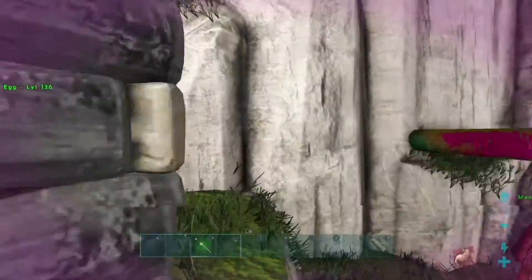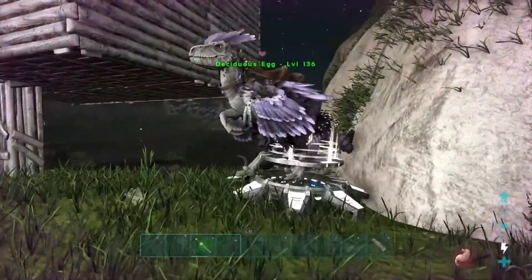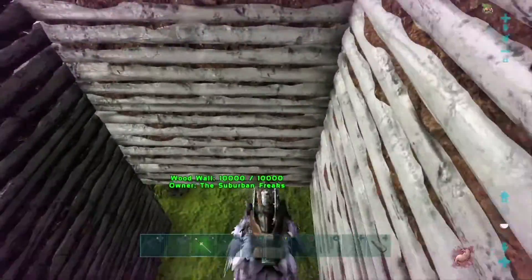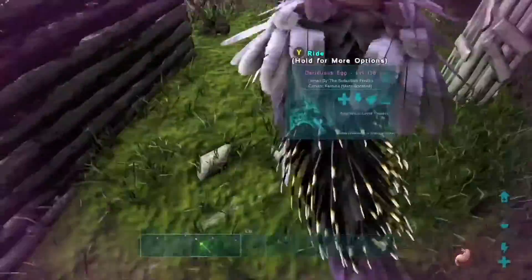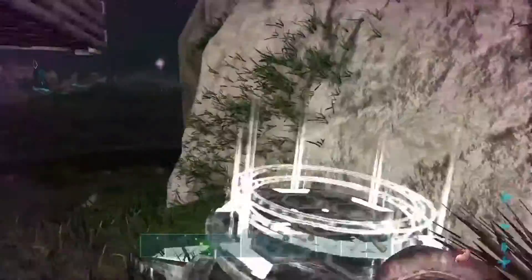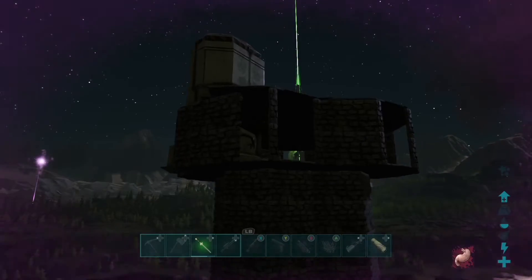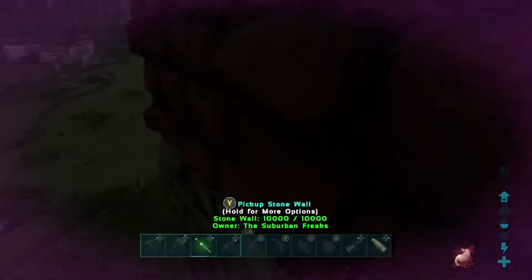We've got all this courtyard, the industrial cooker cooking more stuff for future videos. This is the main house, but we're not done with that yet. Why is Deciduous Egg on the jump pad? I guess this can just be his little corner. The jump pad brings us up to the lighthouse.